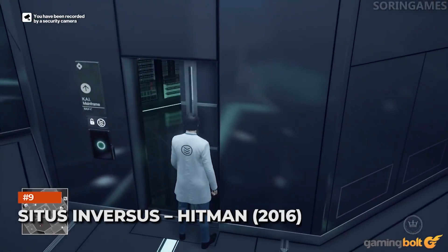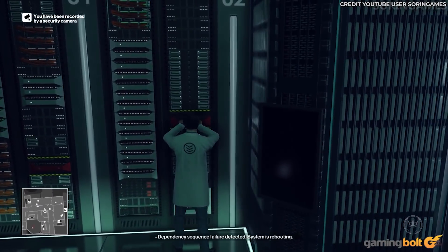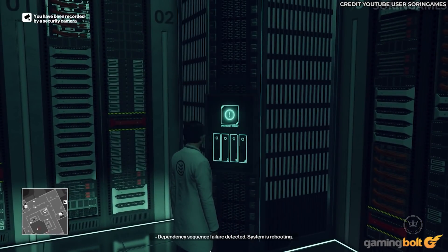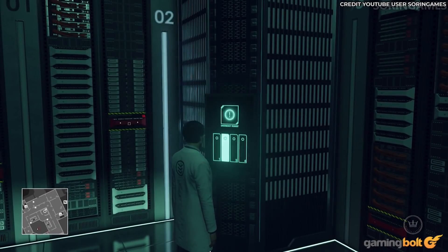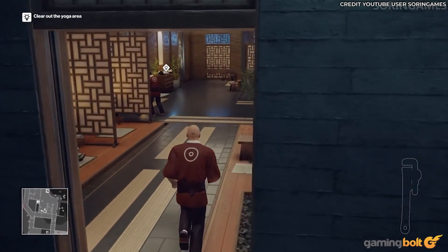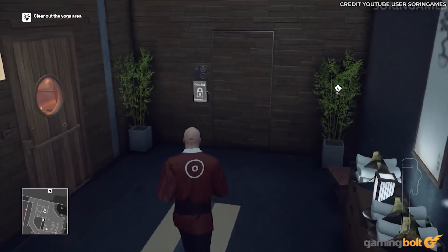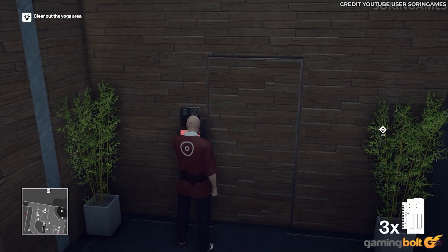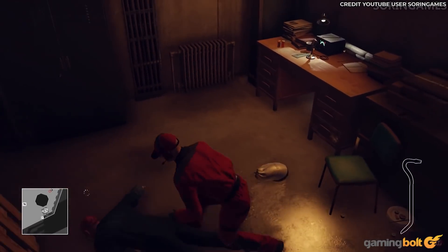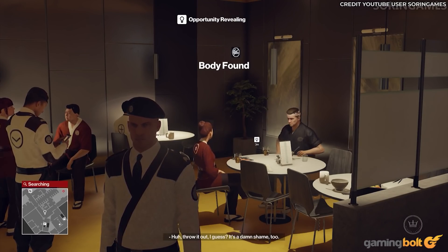Citius Inversus — Hitman 2016. As the final mission in Hitman 2016, Citius Inversus sees Agent 47 traveling to a high-tech GAMA hospital in Hokkaido, Japan, to take down Eric Soders and Yuki Yamazaki. The title is renowned for returning to a more sandbox-heavy style of gameplay, and Citius Inversus is perhaps the best example, with multiple opportunities for eliminating your targets, along with unique starting locations and disguises.